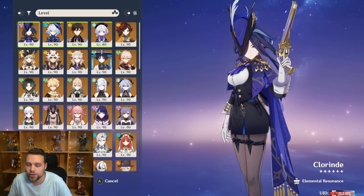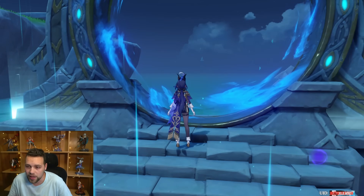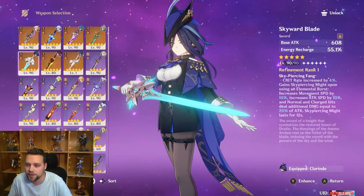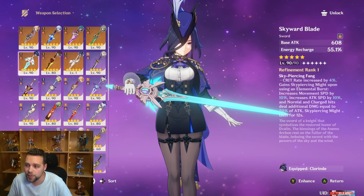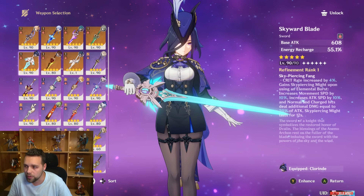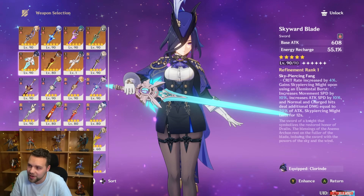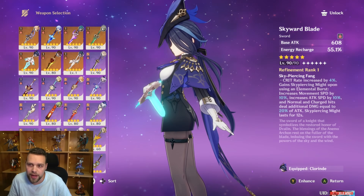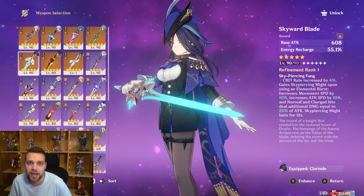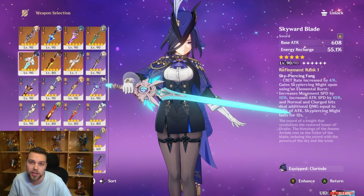The physical damage comes not through her normal attacks, but through the use of the forgotten Skyward Blade sword. The Skyward Blade has a passive that increases crit rate — not all that useful since you're often overcapping on crit rate anyway. But it also increases attack speed, which is very relevant for Clorinde because she is one of the characters that benefits most from attack speed, given how fast her hits are and how little hit lag she experiences.